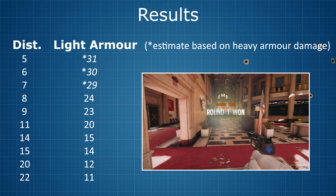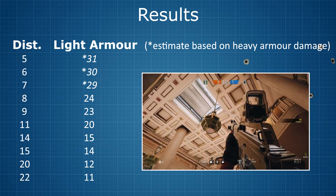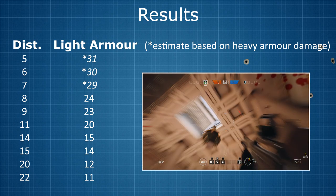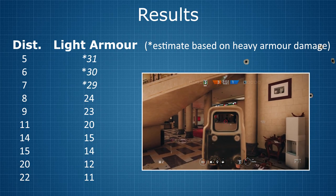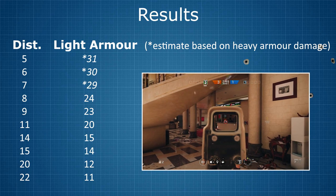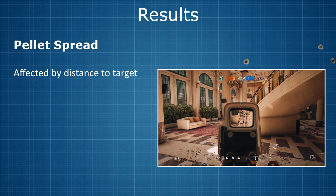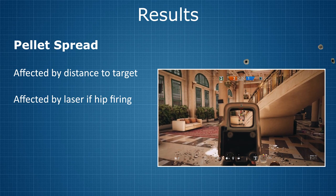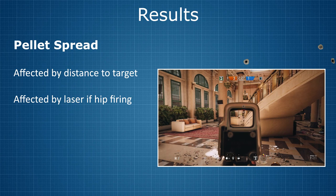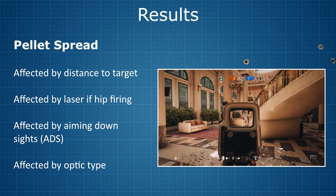Damage per pellet at various distances is all well and good, but the metric that really counts is how many shots it takes to kill your enemy. But here again we encounter a major limitation. Whether an individual pellet does 12 or 14 points of damage is not really that important — what matters far more is how many of the 8 pellets actually hit your target. So understanding the pellet spread at various distances is crucial. While conducting these experiments, I found that pellet spread is not only a function of distance. If you attach a laser to your weapon, it will increase hip-fire accuracy and, rather bizarrely, also tighten up your shotgun pattern. You can tighten the pattern even further by aiming down the sights, and I even confirmed that attaching an optical sight with greater zoom will tighten the spread pattern even more.